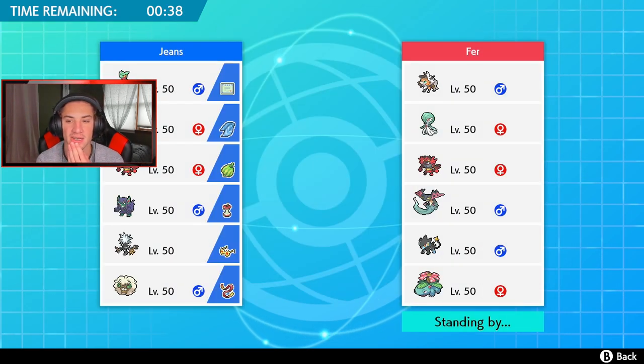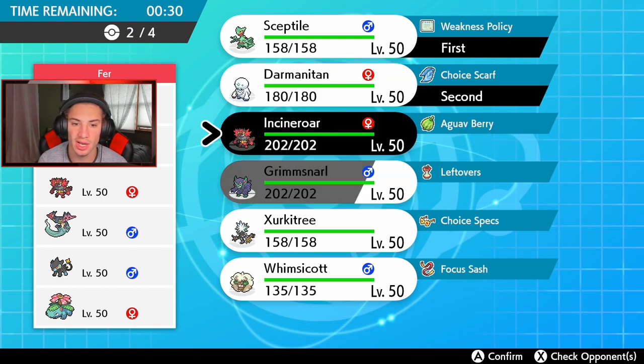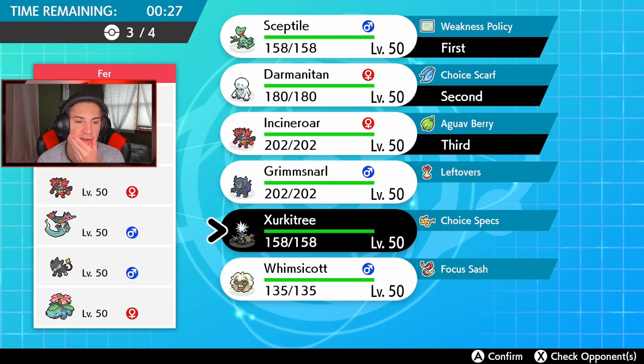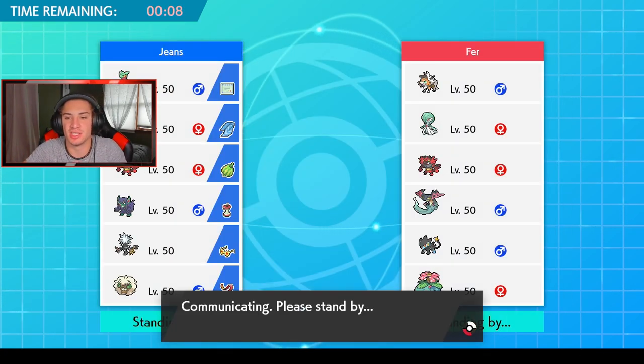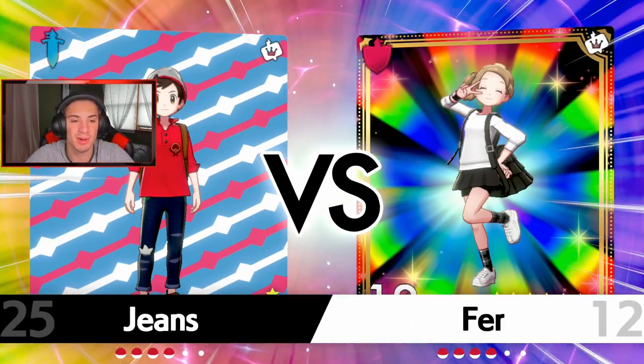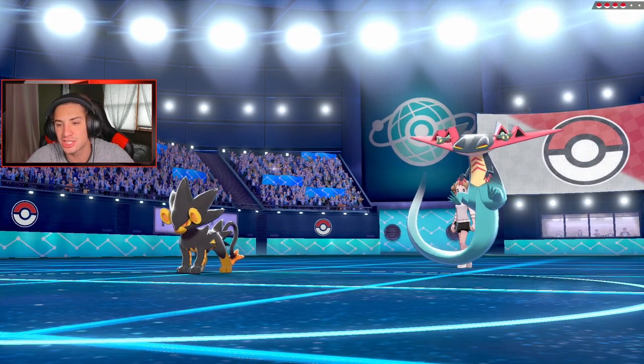I think we go with our Darmanitan lead, but that Intimidate could be a little scary. We're going to bring Incineroar and Xurkitree in the back — Xurkitree can come in clutch even though he can't do much right away. I really just want to show off Sceptile and Xurkitree in the first battle. If you want more content from me, hit the link in the description — Jeans25 on Twitch, streaming three-plus days every single week. Go hit that follow button and turn on notifications. The opponent goes Luxray and Dragapult.